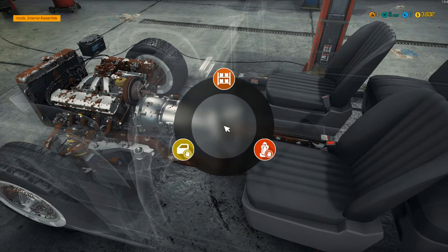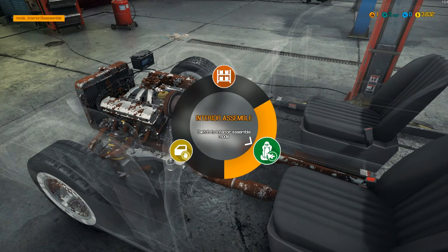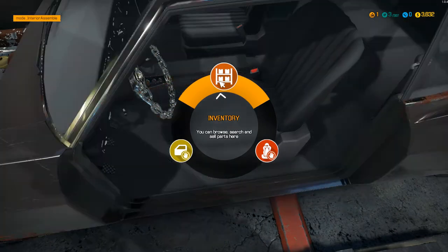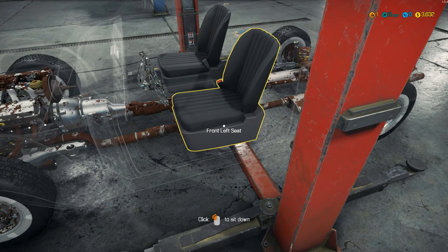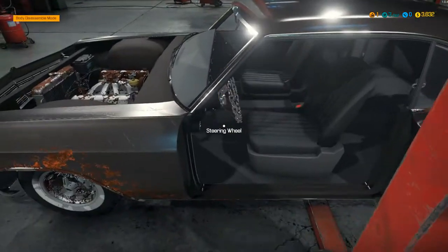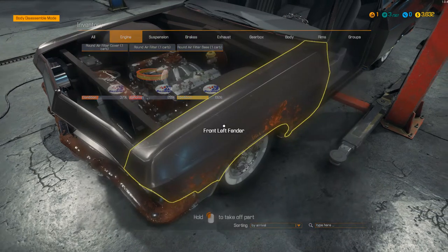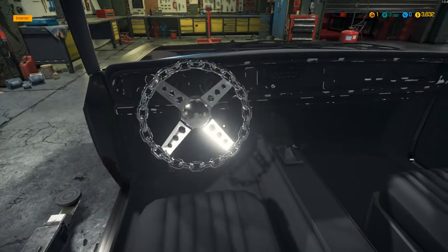Oh wait — we can put a steering wheel in, oh here we go! There we go, we got ourselves set pretty now. How do I get out of this? There we go. Now can I drive this car? I want to start it — how do I start this thing? There we go.